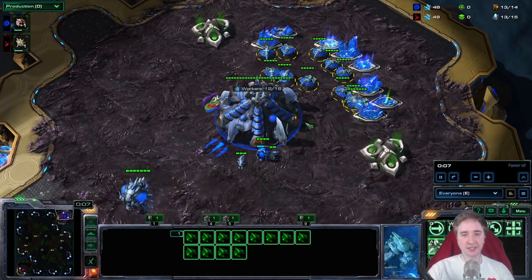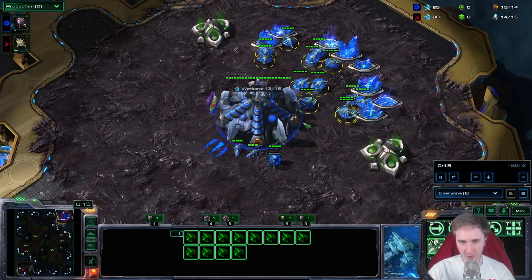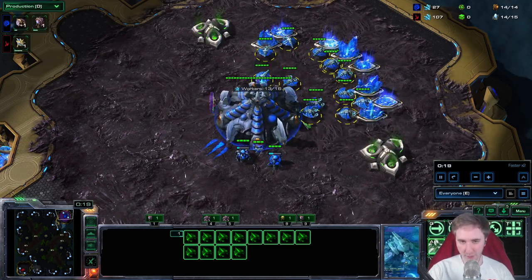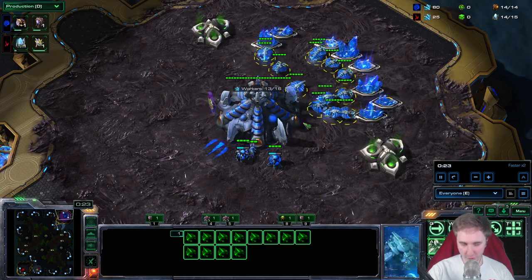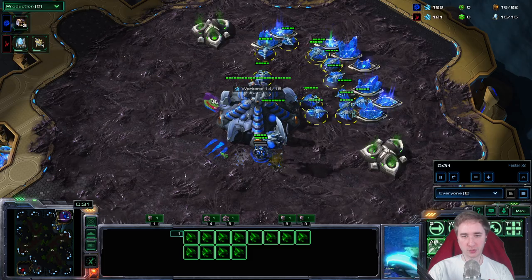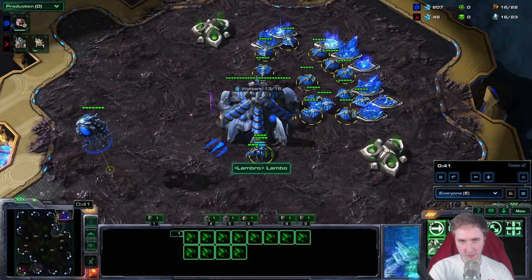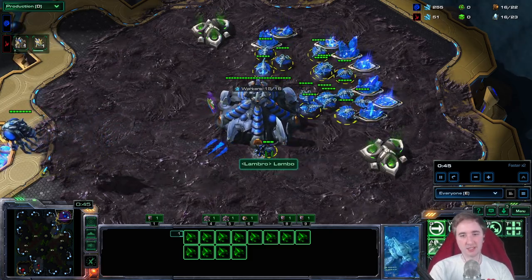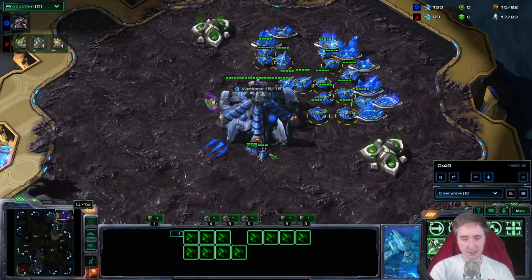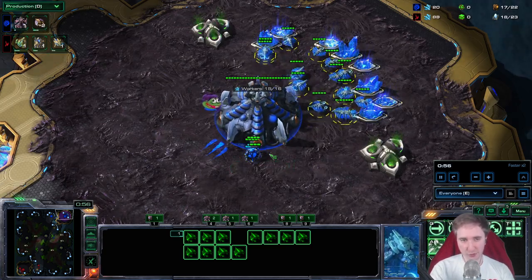This strategy will be a Queen Lurker timing attack with plus two missile upgrades, plus one Carapace, and Lurker range. You really want to attack with a lot of Queens and a lot of Lurkers. The theory is that the Protoss army at that moment — when they play six Voidrays, make a Templar Archives, a lot of cannons, High Templars — they try to go straight into carriers from that.